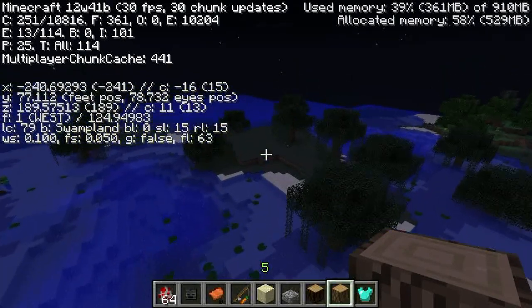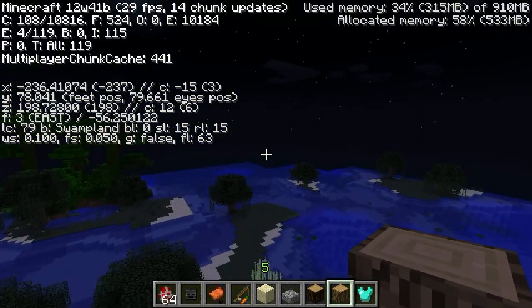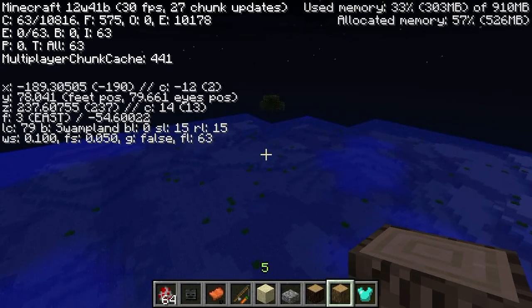One other thing — as you can see, under Z on the debug screen there's an F and it says West, South, or East depending on which way you're facing. It changes each time — you'll see it changed to South around now.